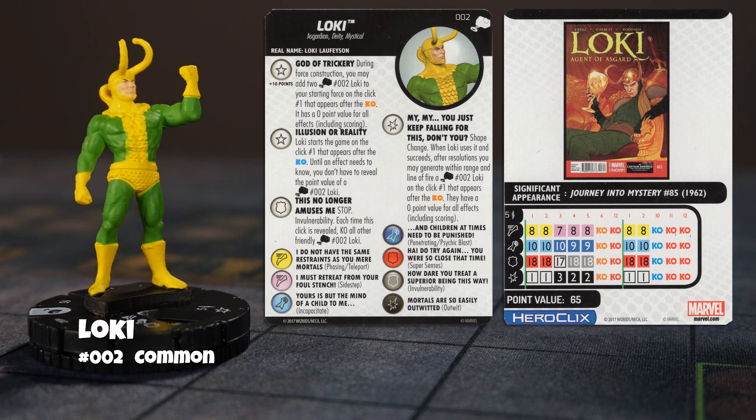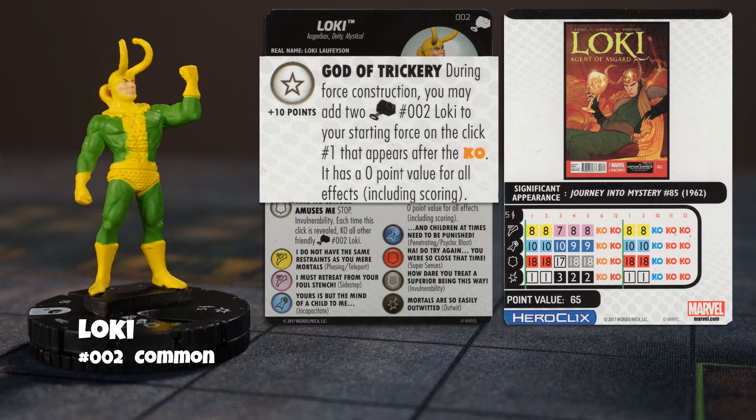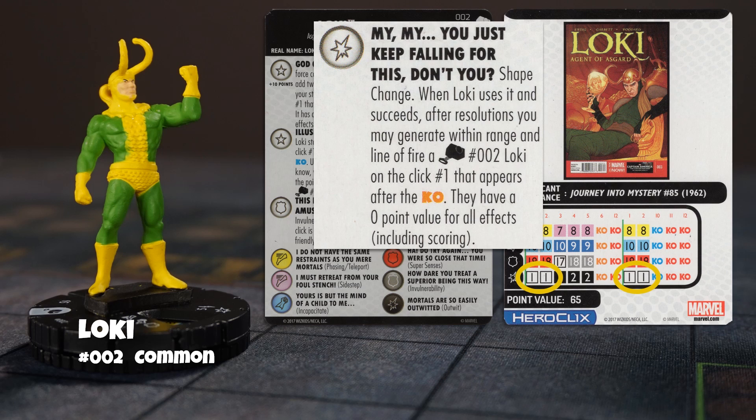I'm also going to talk about Loki here. He's a common figure you want duplicates of. Let's say you have three copies of Loki. When you build your force, you pay 75 points for him instead of 65, and you can add your other two copies of Loki to your force on this click — they are illusions. The combat values and powers are exactly what you see on his full dial starting click. Your opponent won't know which is which, and the illusions are not worth any points. Furthermore, Loki has shape change and when he succeeds, you may generate another Loki illusion within range and line of fire. So even four or five copies of Loki are fun to have.